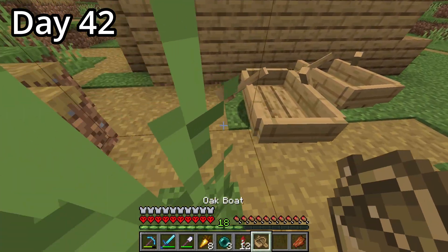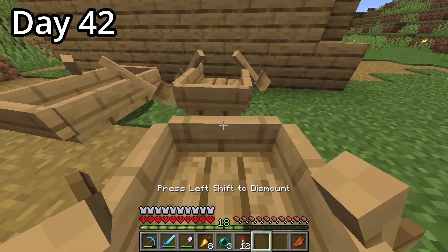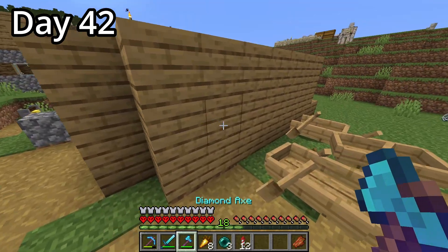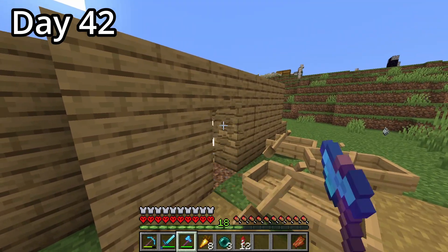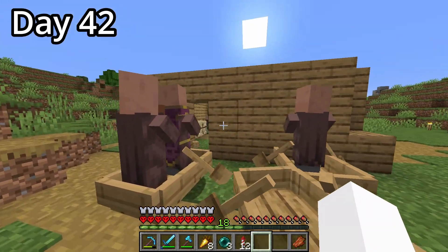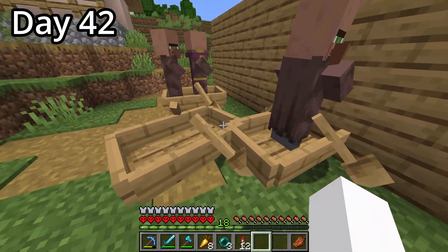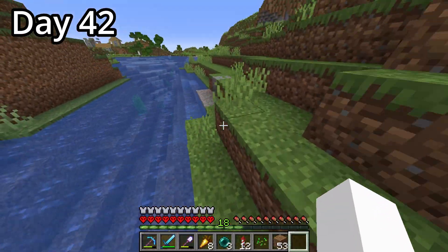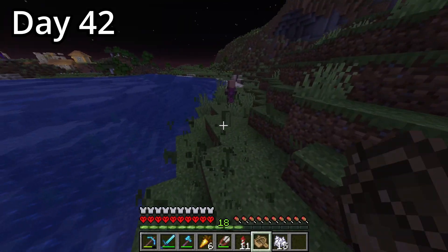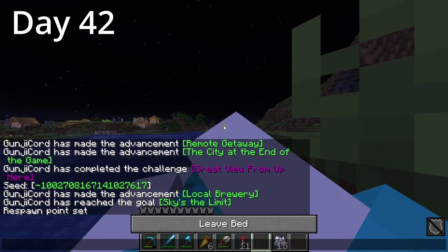Since we got an elytra with mending, part one of our plan is complete. Now on to part two: the iron farm. It's a generic design with three villagers who see a zombie, panic, and spawn an iron golem, which we kill using lava, funneling all the drops into a chest. With that in mind, I kidnapped three of the most useless villagers and took them down the river. Moving them is pretty slow, so it took all day, and the first spot turned out to be too close to the village, so I went to sleep.